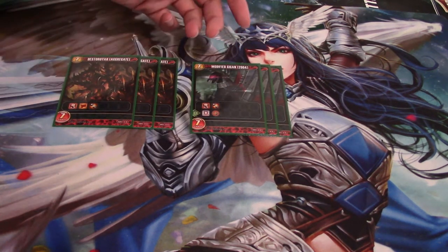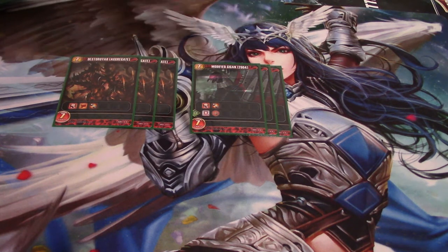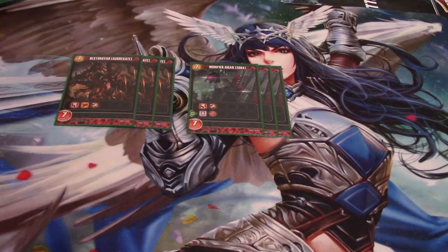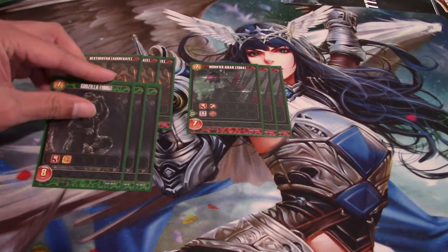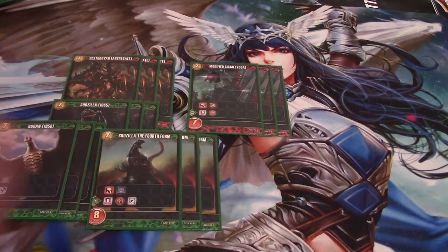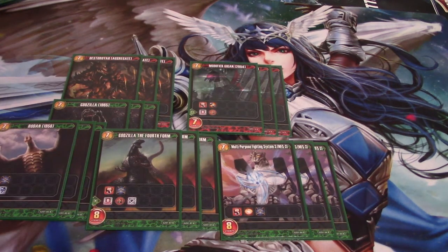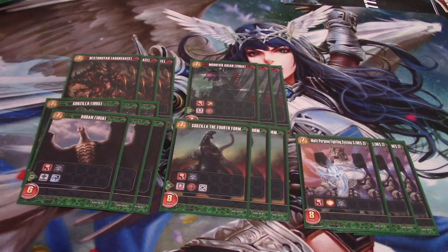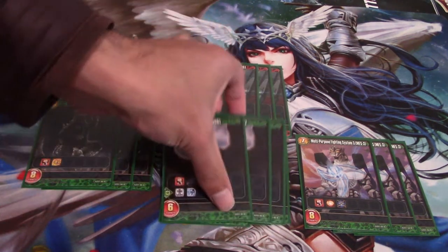Another seven is Modified Yigen — seven strength, has toughness. When he attacks, he gives something minus three, so he basically attacks for ten or just kills small things. Pretty solid. You've got a little bit of ramp with Godzilla, just another bit of leadership mainly for seven cost, so you can get all your EX cards off. And then all the Sentinels in green — in a defensive control style deck where you're just trying to kill your opponent's units, you want as many Sentinels as possible, and no one does it better than green.